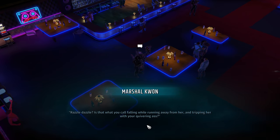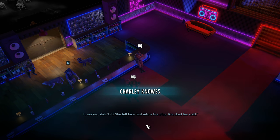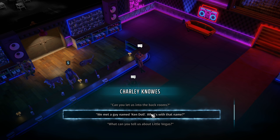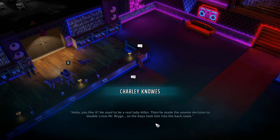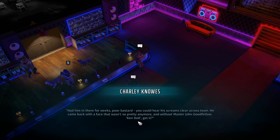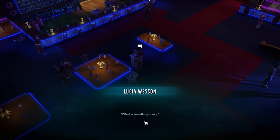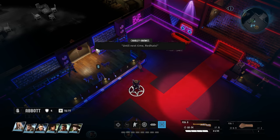What about the other badge? 'See this one with the skull? Sheriff Daisy gave it to me for dealing with a corrupt marshal — she was a beast, must have had some kind of mutation, eight foot tall with fists like bricks. But I gave her the old razzle dazzle, took her down.' 'Razzle dazzle?' 'Is that what you call falling while running away from her and tripping her with your quivering ass?' 'That worked, didn't it? She fell face first into a fireplug, knocked her cold.' He used to be a real lady killer, then he made the unwise decision to double cross Mr. Brygo. So the boys took him into the back room — you could hear his screams clear across town. He came back without Master John Goodfellow. Ha — Ken doll, get it? What a revolting story. So the back room is where they do all their shady business.